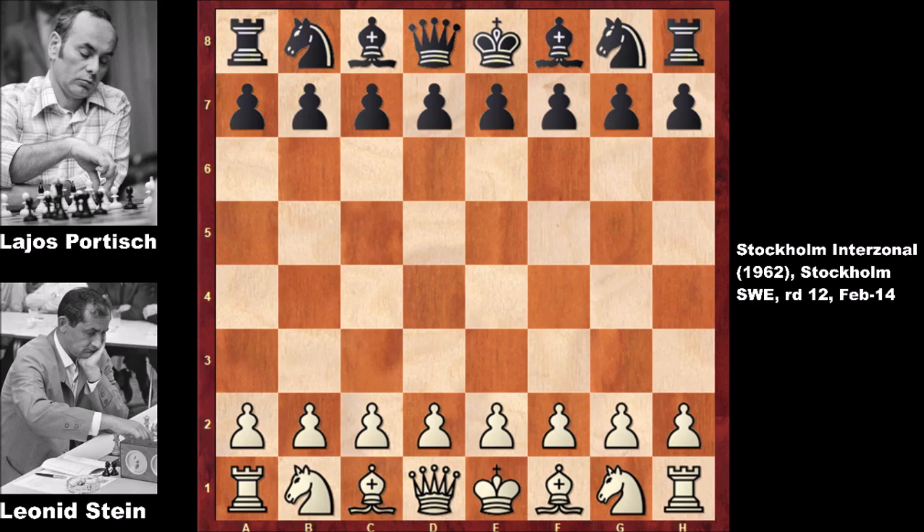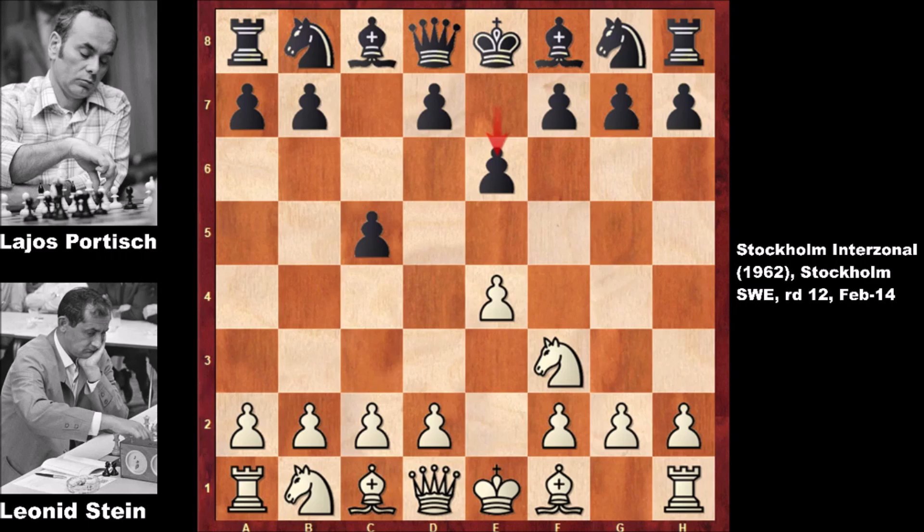Steele, who has the white pieces, starts by playing e4. Steele was known as a very dynamic attacking player. He starts with e4, and black responds with c5, the Sicilian Defense, and we have the Kan variation.